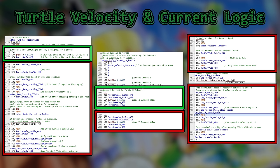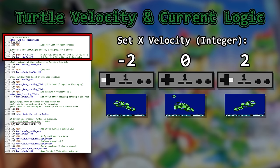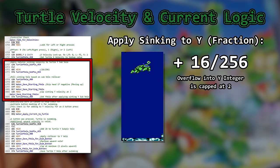This first area checks to see if you're pressing left or right. If so, it applies horizontal velocity. Maximum values are 2 pixels per frame in either direction. This next area handles the natural sinking acceleration. This is hard coded to about 0.06 of a pixel per frame and is capped at 2 pixels.